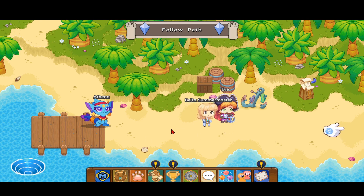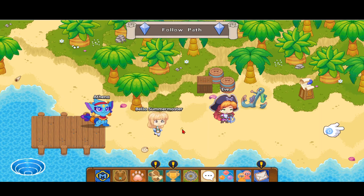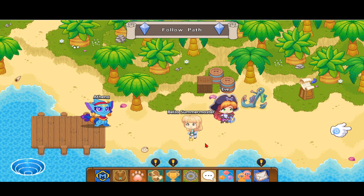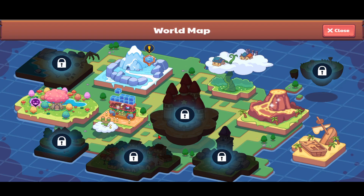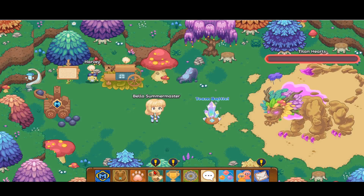In order to try this trick out, first things first, you want to be on a level less than five or eight. I'm on level three and my name is Bella Summermasters. You want to click on the world map and head over to a place where the Titan is — in my case it's in Firefly Forest. Press Battle Titan and then rush.